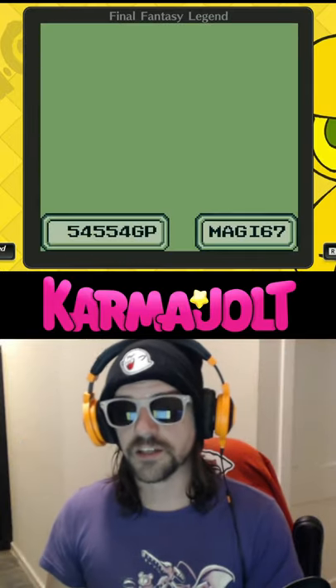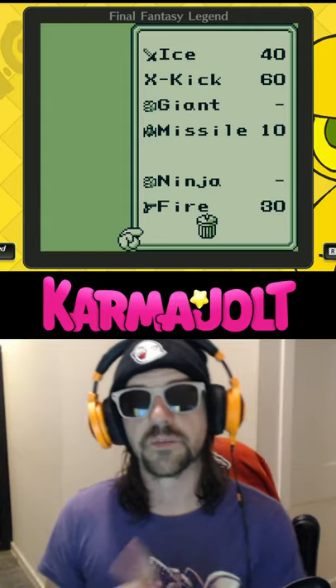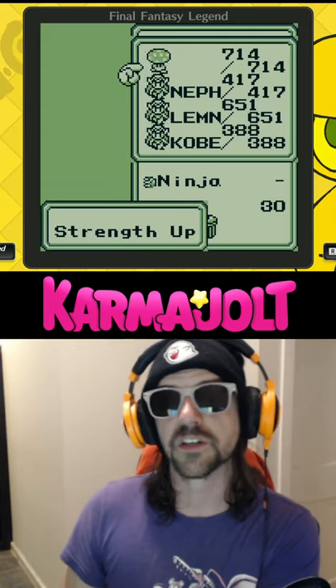In Final Fantasy Legend 2, a.k.a. SaGa 2, there's a trash can at the bottom of your inventory, which is exactly where most of my content belongs. However, under certain conditions, if you use this trash can as an item, it will produce various beneficial effects.